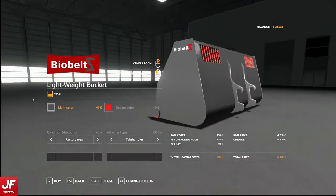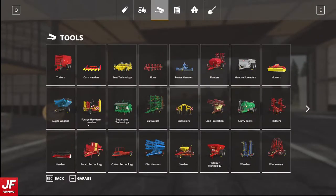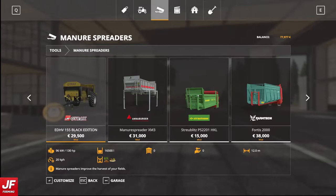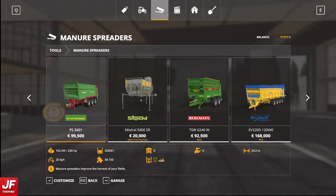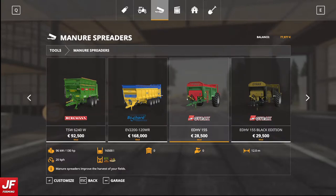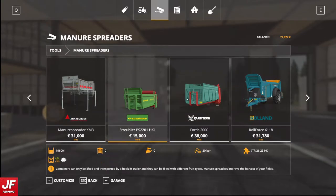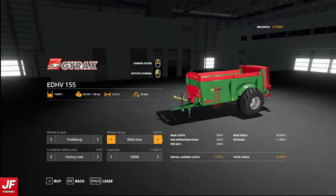Then we will lease the Biobounce bucket. And I'll tell you what we're actually going to do with all of this after. Then we need to get ourselves a Minio spreader. We've got quite a lot of options. I don't think it needs to be that big - that monster is a bit big for what we want to do. These ones are very cool looking, but then again so are the Rollins. Price difference? 31. I'm going to go with this one - capacity, wide or standard? Very standard. We'll lease that.